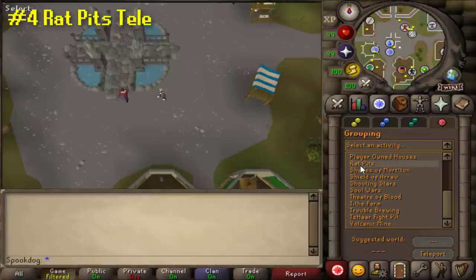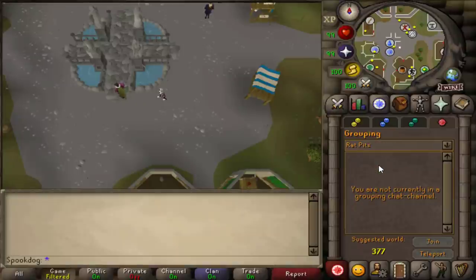After Rat Catchers, you can use the rat pit. This is a pretty fast way to get to Port Sarim or close to West Ardougne.